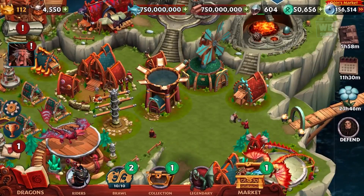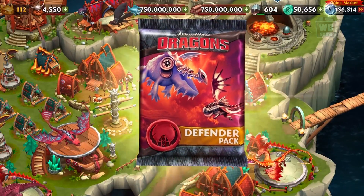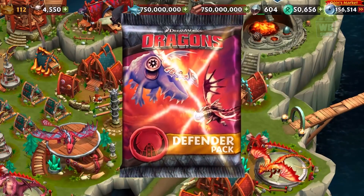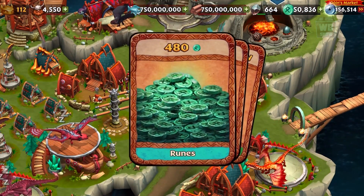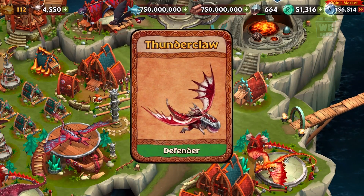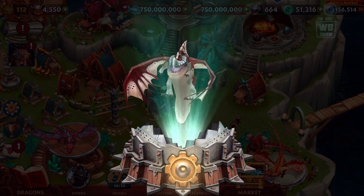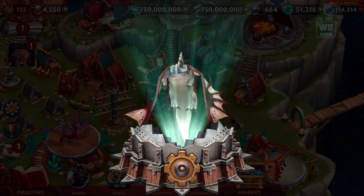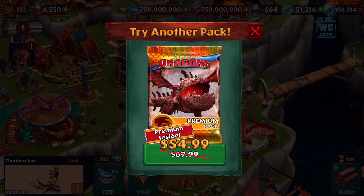First what I want to do is send this dragon inside and then let's open the pack. This is the Defender's Pack, so we're gonna open this and see what we get. We got 60 iron, and oh — the Thunderclaw! Defender Thunderclaw! Bam!